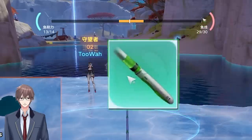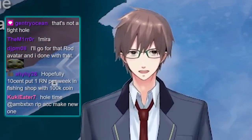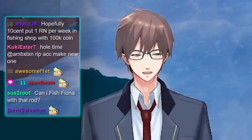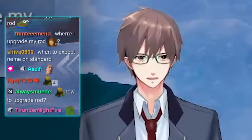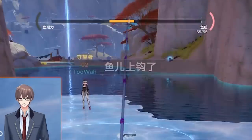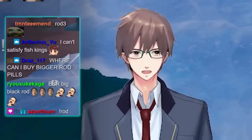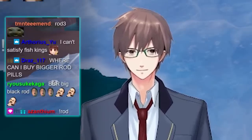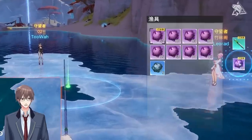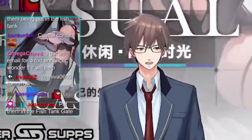The different rod tiers have different stamina: the green rod has 30 stamina, blue is 45, purple is 55, and the gold rod is 60 — kind of a scam for only +5 over purple, but might as well get it since there's nothing else to spend fishing currency on. You need a higher tier rod because some Fish Kings have more stamina than your fishing line can handle. You can also change your bait in the menu.